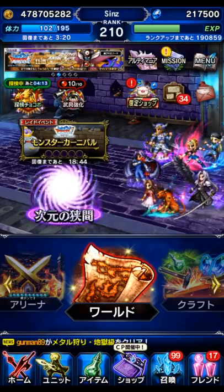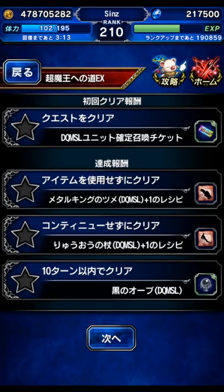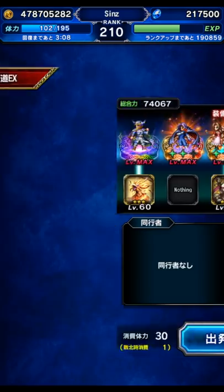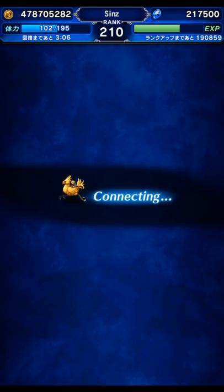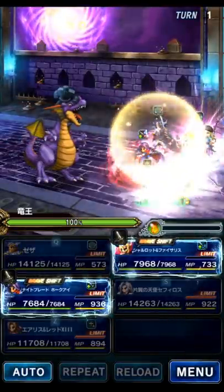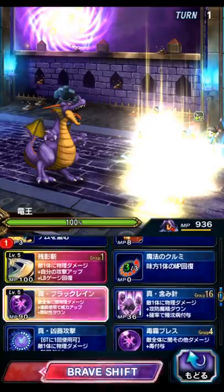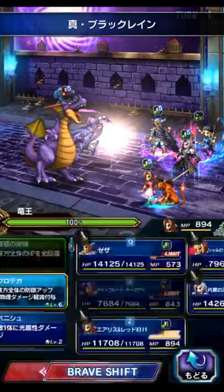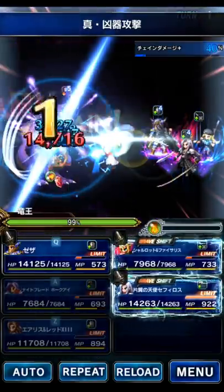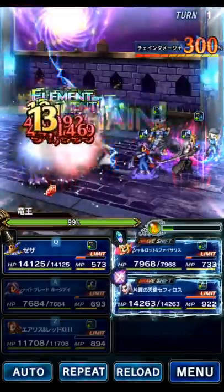Hey guys, we've got the Dragon Quest banner on the JP server. I'm clearing the EX stages and I got to one that I couldn't just one-shot with Sephiroth, so I guess they're getting slightly more complicated. So we're going to try this team and see if we can two-turn it with Sephiroth. The missions for this one are: beat it in four turns, which I'm assuming is going to be pretty easy. So we're going to use Hawkeye to break and imperil, Aerith to buff, tag chain with Faisalit, and use Sephiroth's LB.